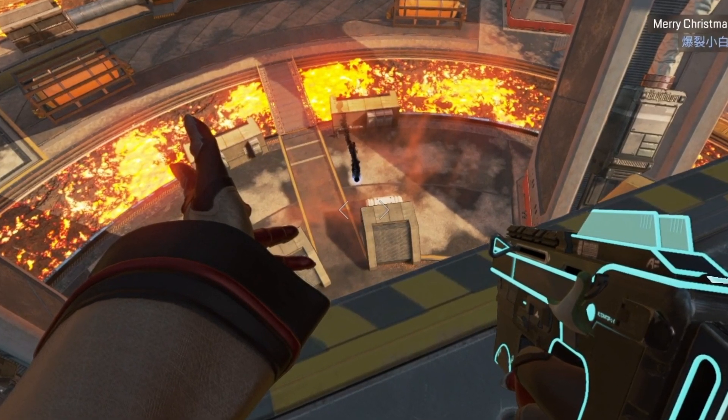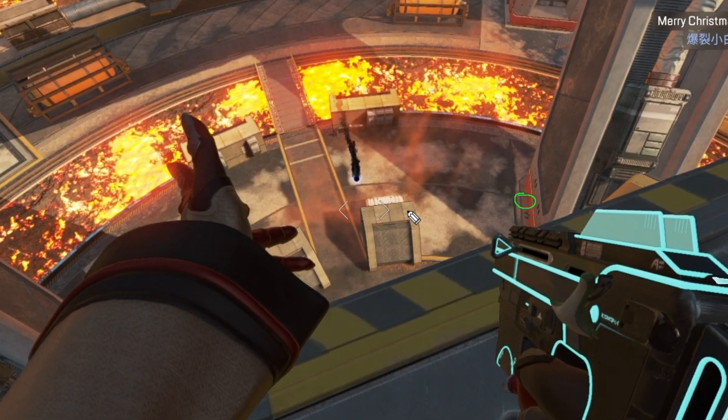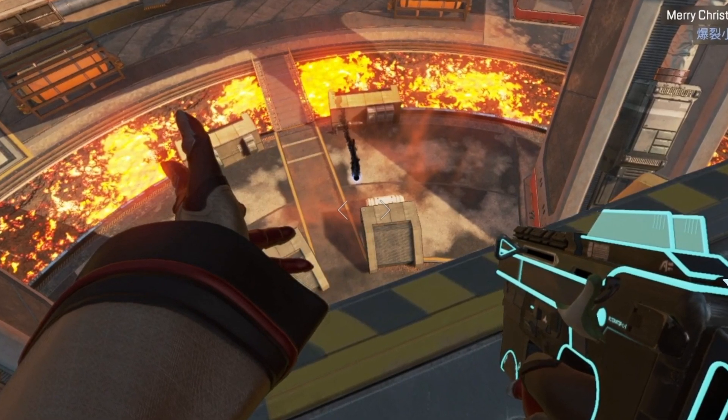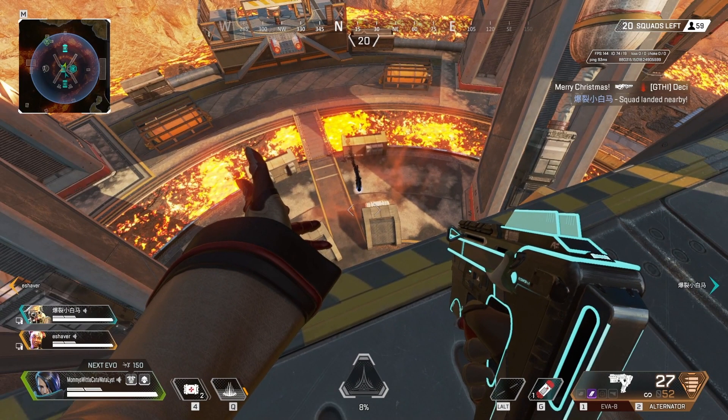Like if you were playing Caustic as well, you can start to throw gas barrels down right here or right here, and that starts to take away real estate. The enemy team is going to have less and less to play, and they're also going to have less and less loot that your team is going to be able to access. So just take away real estate, take away loot, make the enemy team suffer as much as you possibly can.